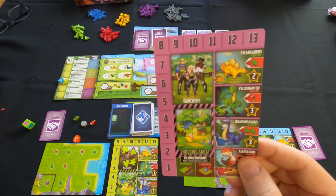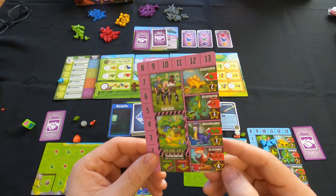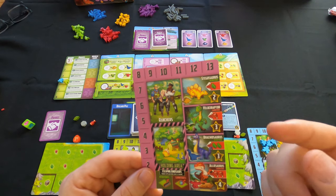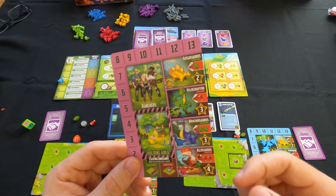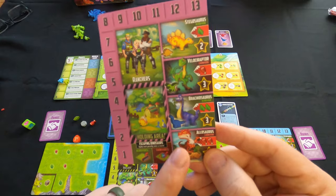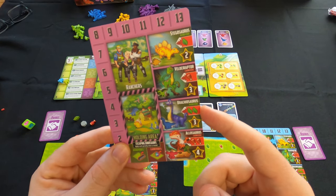There's a holding area — whenever you get dinosaurs, you put them in the holding area, and then in a later phase they move from the holding area onto your ranch. On the right side of the card, it shows the point values of your dinos: stegosaurus, velociraptor, brachiosaurus, and allosaurus are all worth different points, with the stego being the least and the allosaurus the most. It also shows what they eat — the allosaurus consumes twice as many resources, as does the brachiosaurus.